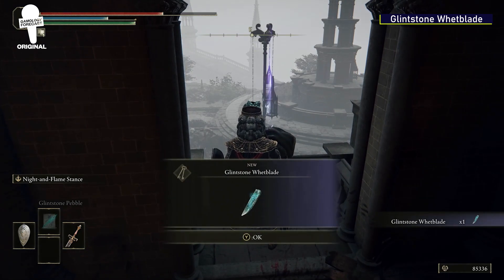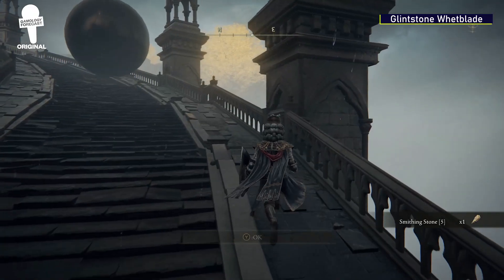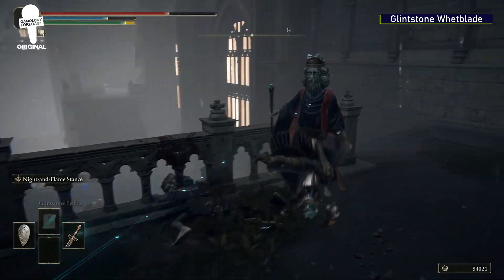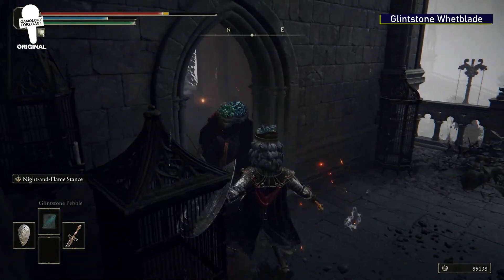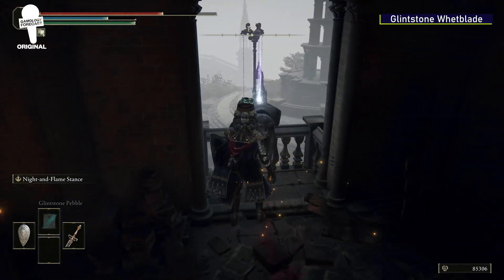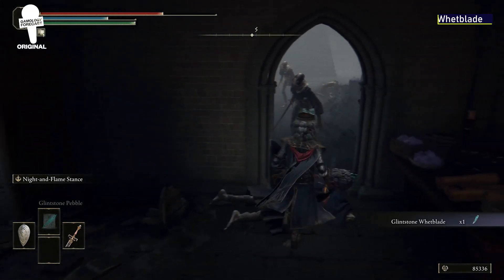Glintstone Wetblade. If you start at where the main courtyard for the school is — the one with the giant ball that rolls down the stairs, I think we all know the one — head to the very left of the courtyard. Head up the stairs, and in a tiny room there will be a dead body hanging over a window. On the body will be the Glintstone Wetblade, which will allow you to grant an additional affinity of magic or frost to your weapon.